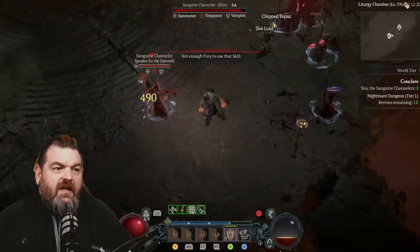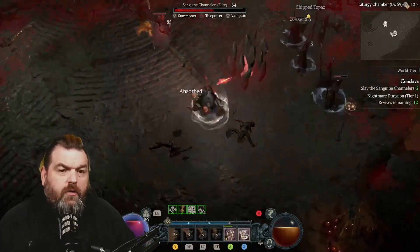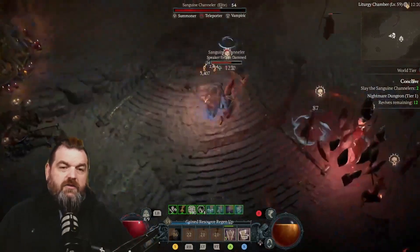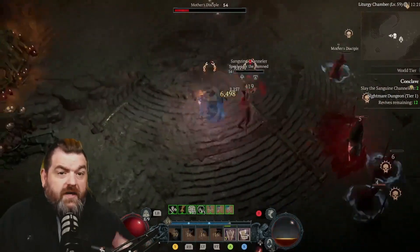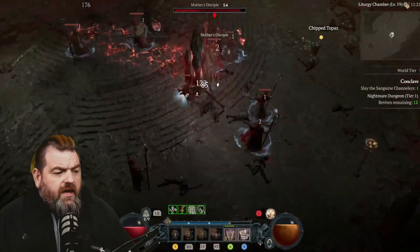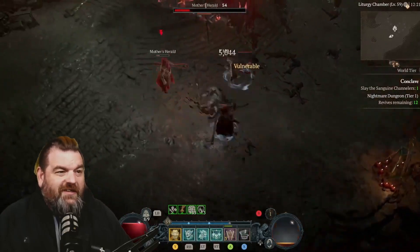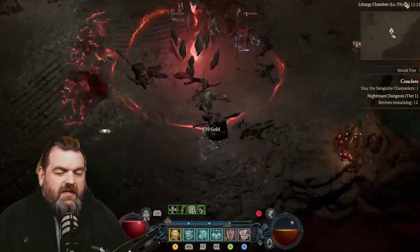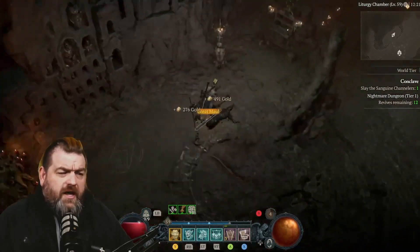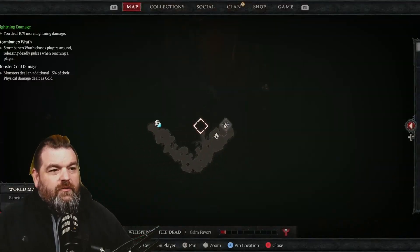If you have a different build — like if you're running Necro or Rogue — there are some massively wonderful builds that can get you through a lot of content. Druid has the Pulverize build, Rogue has Twisting Blades, Necromancer has Bone Spear, and poisons are really OP for progression and dungeon clearing. Sorcerer has some Ice Shard builds that are really solid too.